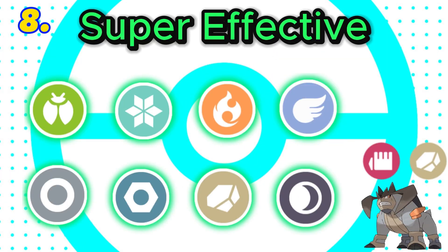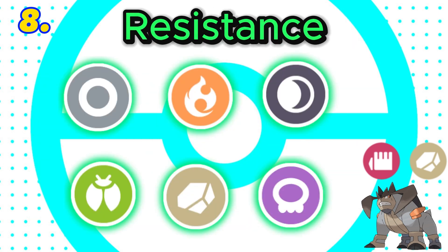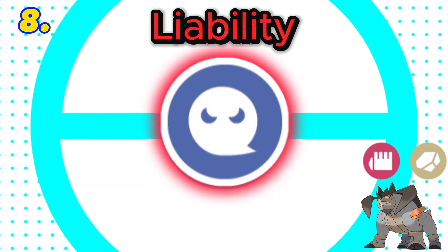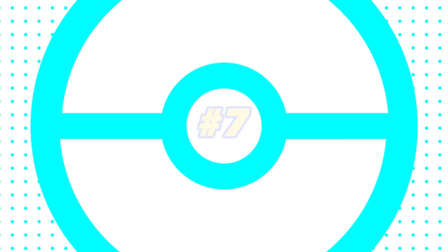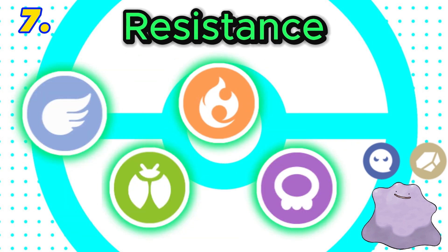In 8th is rock and fighting. This combination is super effective against 8 types, with both rock and fighting being super effective against ice. It would have 6 resistances and 7 weaknesses, plus a liability to ghost. Final score: 4.